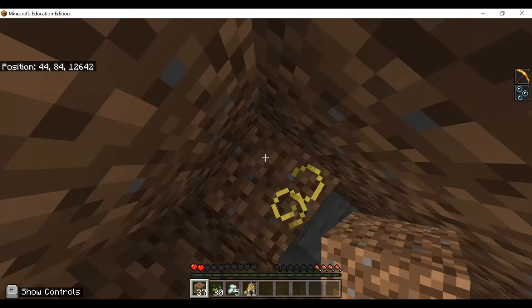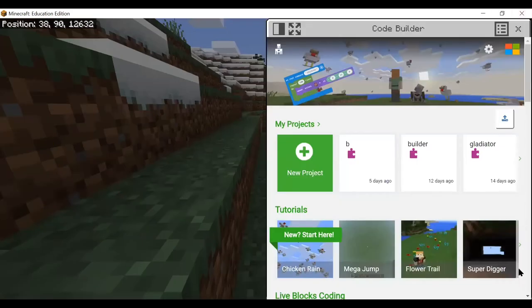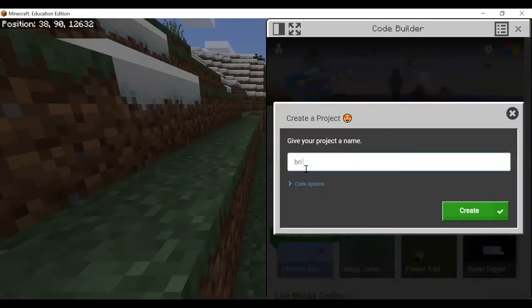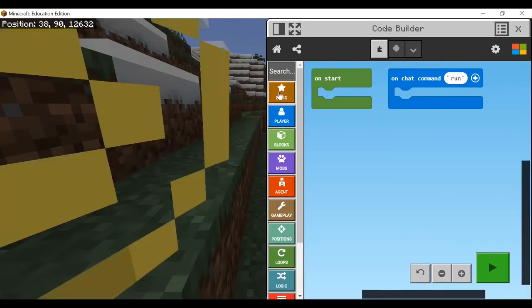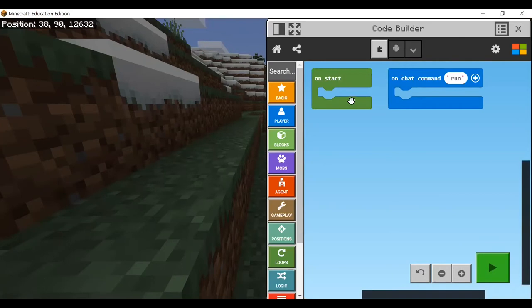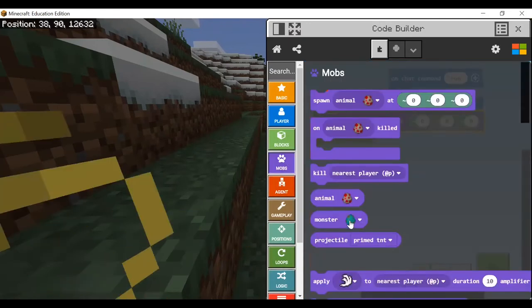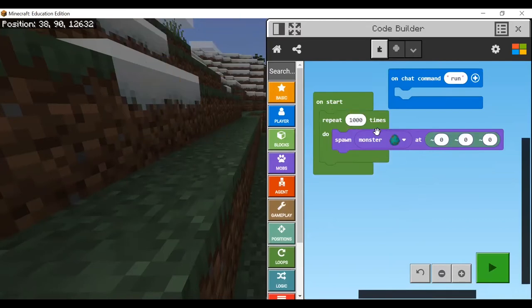I'm going to show you a better way of coding, a better way of using commands. Press C to open your inventory — it should open a thing called Code Builder. There's a lot of tutorials here. Open a new project, name it whatever you want. We can spawn an animal — let's spawn a zombie. If you go to loops you can repeat it a hundred times. Let's spawn an elder guardian — that's cool.